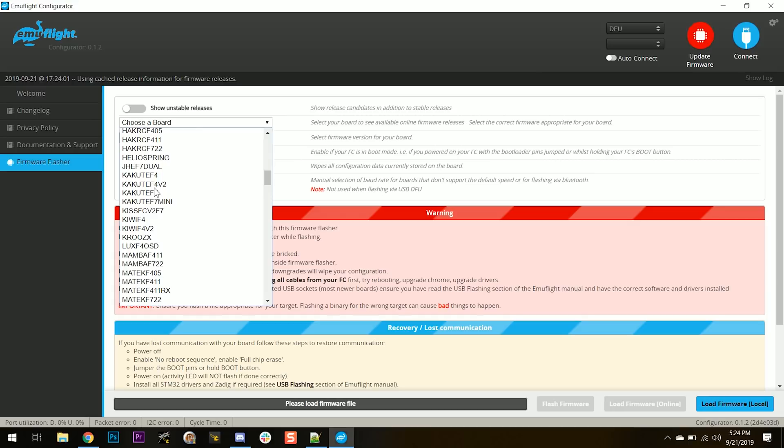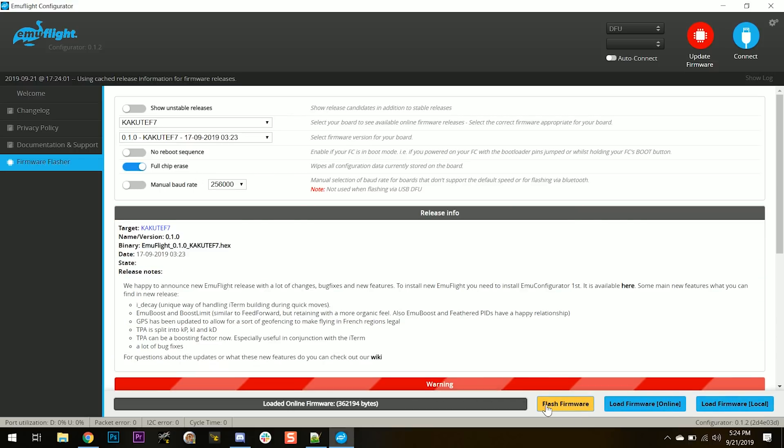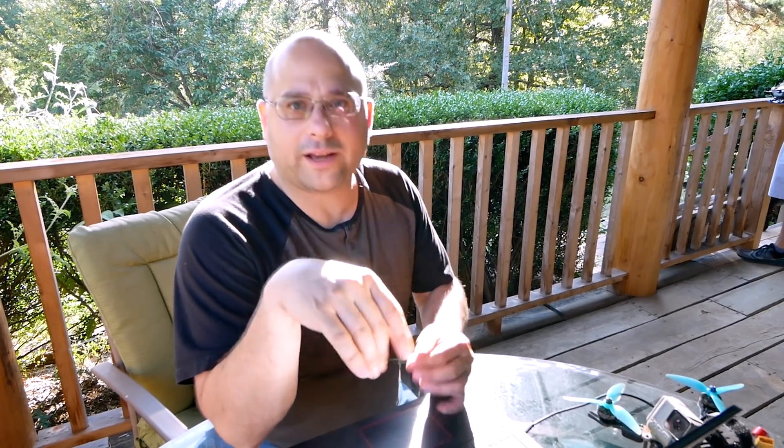EmuFlight 0.1.0, baby. Always full chip erase. Load firmware. We've got to change that color - you guys have to change that color. See how it still shows with EmuFlight yellow? Flash firmware. Here we go - EmuFlight is flashing!